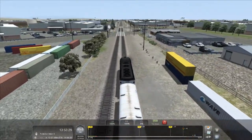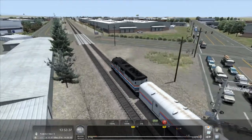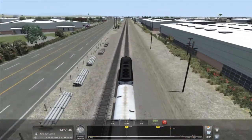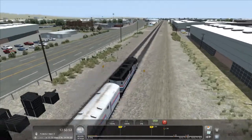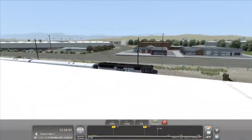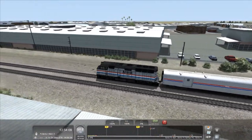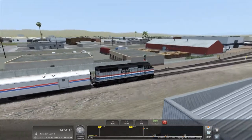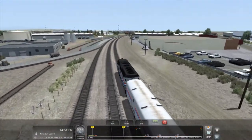Crossing two very busy roads now — should we honk? There's a barrier in place so no one should be able to run it. Look, I count three — four cement mixers, three of them identical — great spawning there. The AI in this game is not the best. Now we can just stay in full power, sit back, relax and enjoy the California scenery, although those mountains in the distance are a little bit low quality. To optimize frame rates, this game only spawns in detail close to the tracks — the further away, the less detailed.